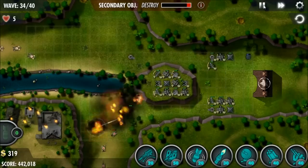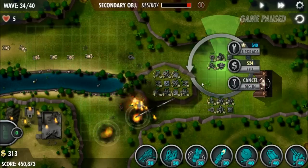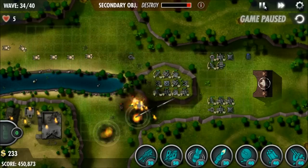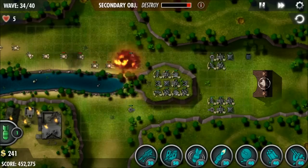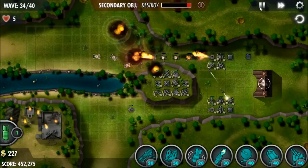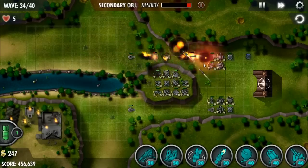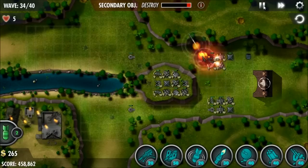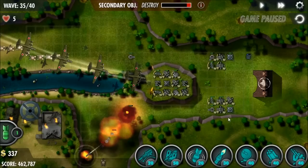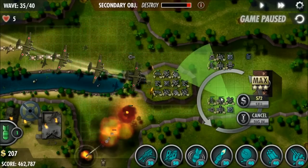Now I'm just stacking rocket launchers. I'm going to add a couple extra machine gun turrets. Position the one on the bottom just to make sure, because the top only has two. We've been dropping bombs the entire time on that secondary objective, and by now we're just about finished.